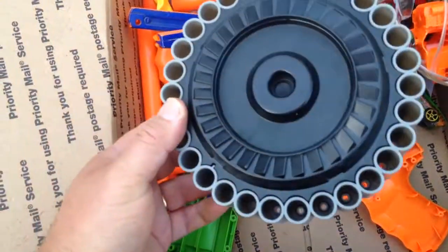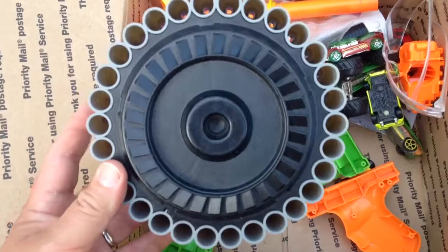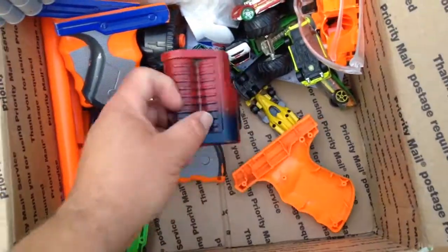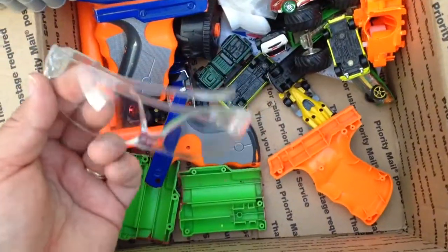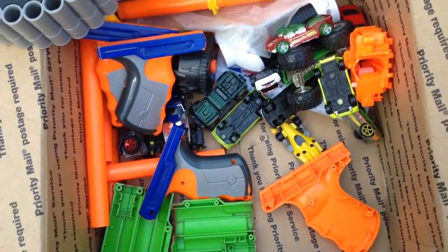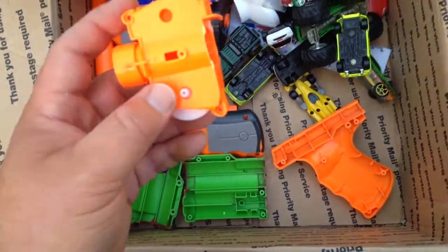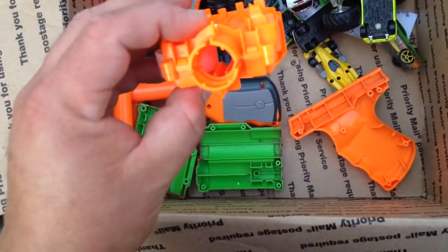Big cylinder for that dart — or Busby — whatever that big Busby thing is. You always see the blaster without the drum at Goodwill. And another thing for pump gear. A Strife, Demolisher, or something — a flywheel cage with one flywheel. That's always handy to have.